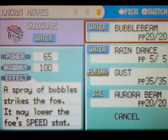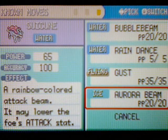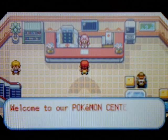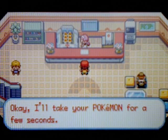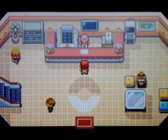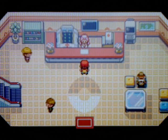Its moves are Bubble Beam, Rain Dance, Gust, and Aurora Beam, just like I said. So yeah, this is Suicune. With that said, I'm going to be training my Pokemon up to level 65 for the Elite Four rematches. I was thinking about training them to level 70, but that's kinda too much because I'll probably just destroy them. So level 65 for a semi-challenge. Stay tuned for more.